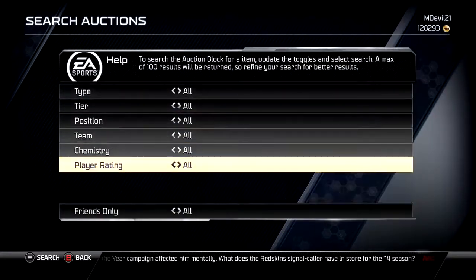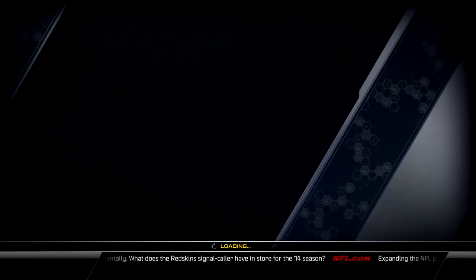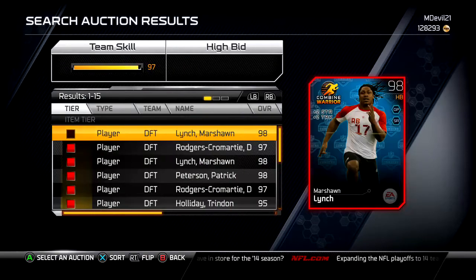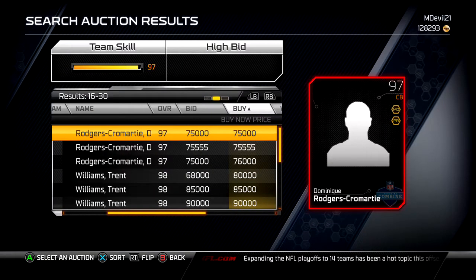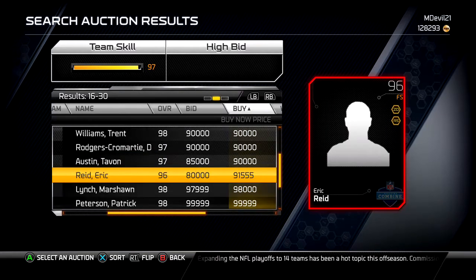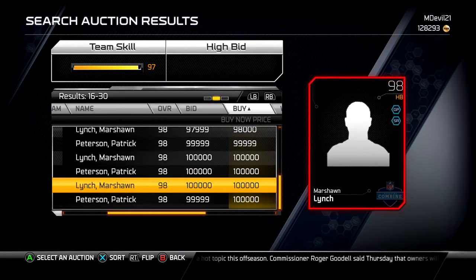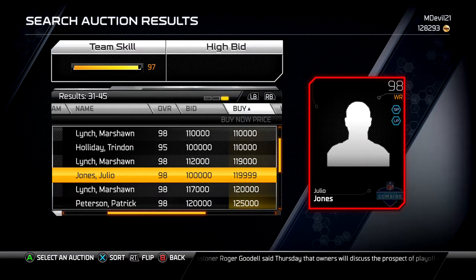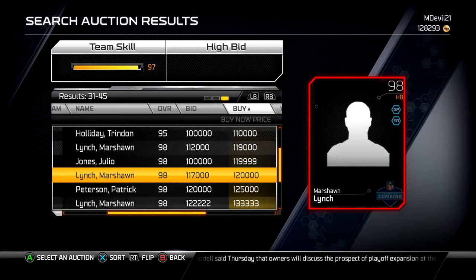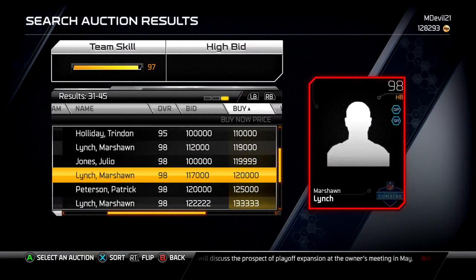The Julio Jones cards are on the auction block for about 100,000 coins — not a terrible price — but honestly, why would you do that when you can just get Jerry Rice for a hundred thousand? He did just come out today. I've seen him for 100,000 earlier; he's sitting around 120,000 right now.